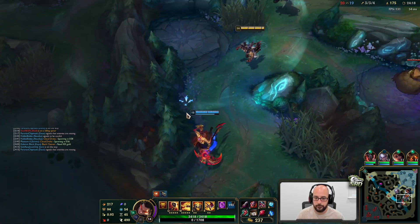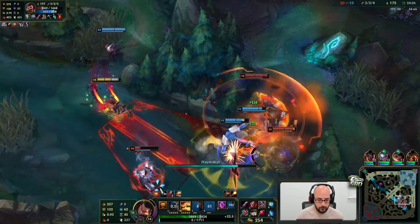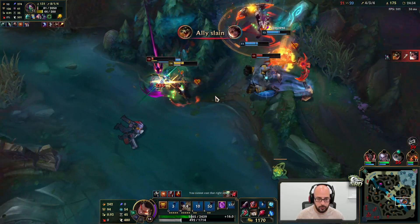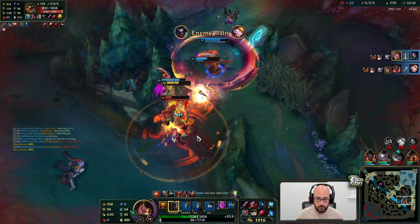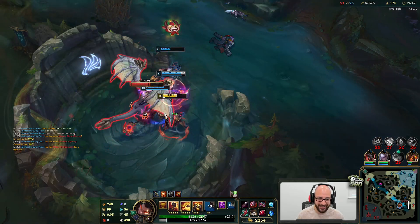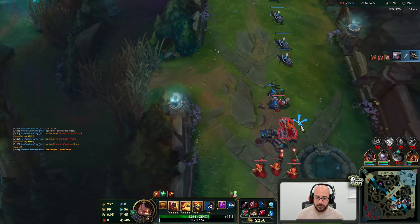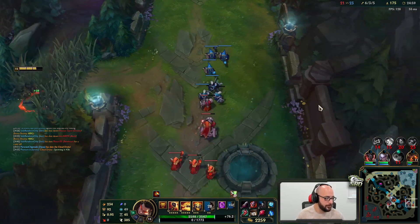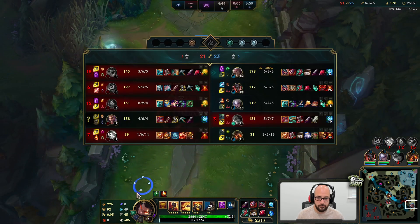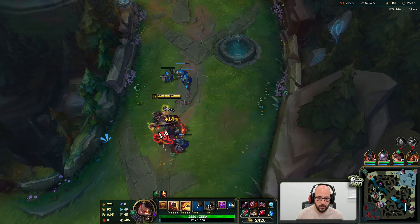Yo fight that — got him baby! Oh, beautiful, let's go baby! I was just standing there punching people the whole time, that was great. I'm gonna go push bot, got a ton of gold to spend here. Is everybody melee on their team? Nah, but this guy is pretty short range — they're all basically melee though. Draven's ranged obviously, but Set's definitely gonna do well against heavy melee comps. Easier to punch people.